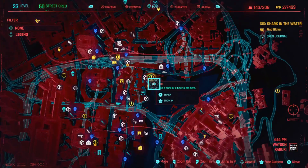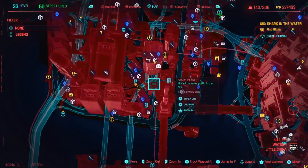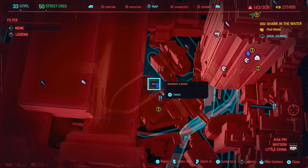You can go to your favourite Ripper Doc — I don't even know if there's one close by. You can go to anyone really, or just go to this one here. I think that is your brother from another mother, and there's a fast travel point right next to it.